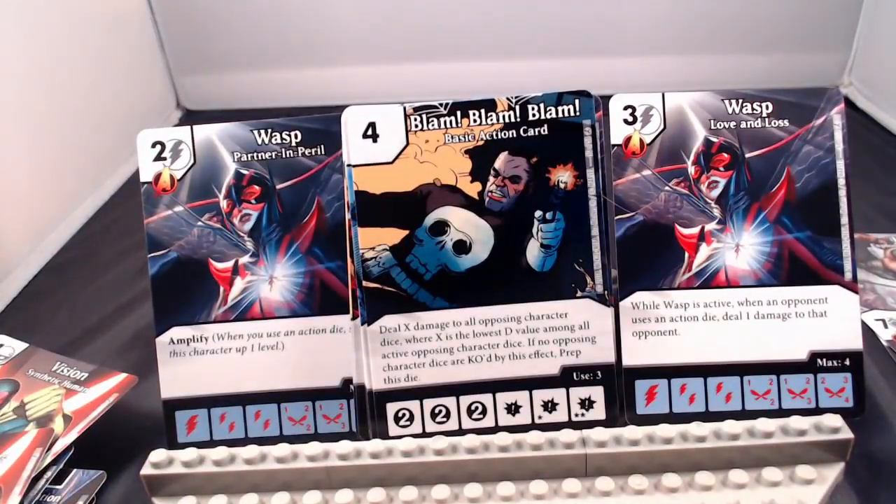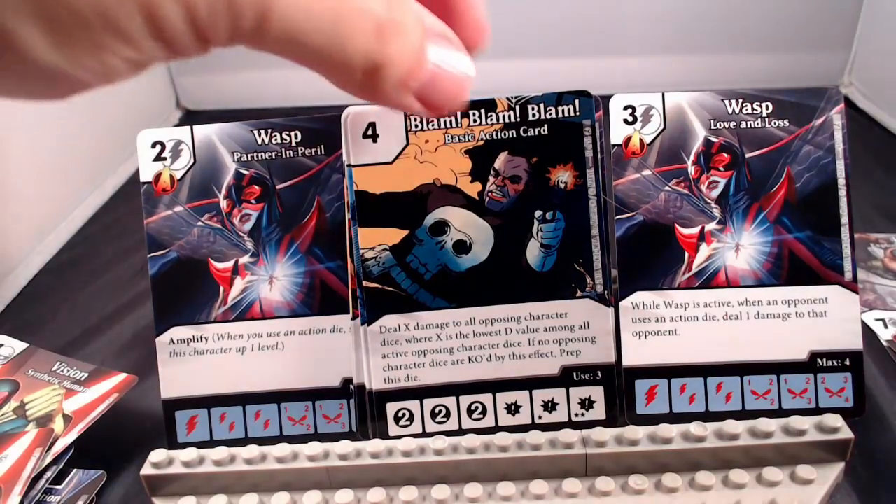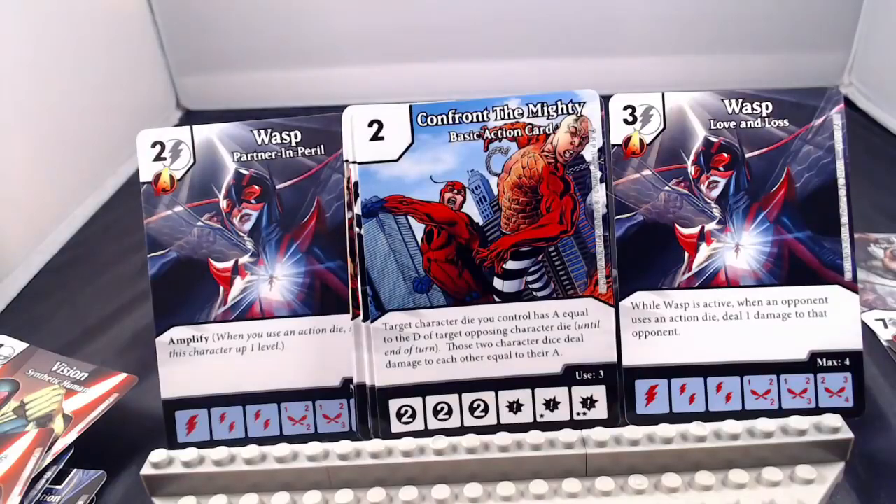Blam, Blam, Blam: deal X damage to all opposing characters, where X is the lowest defense among all active character dice. If no opposing character dice are KO'd by this effect, prep this die. This triple Blam will allow you to possibly get a bunch of KOs, which could benefit Red Skull who gets beefy when characters are KO'd.